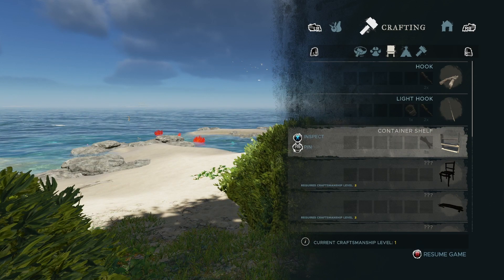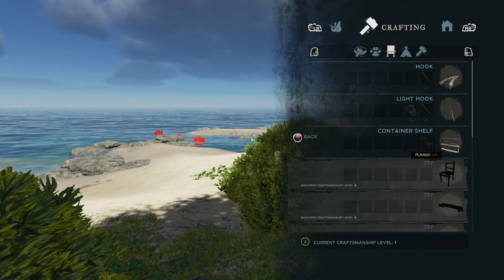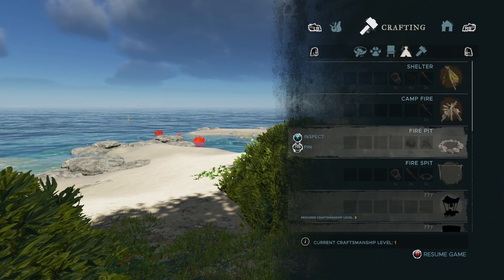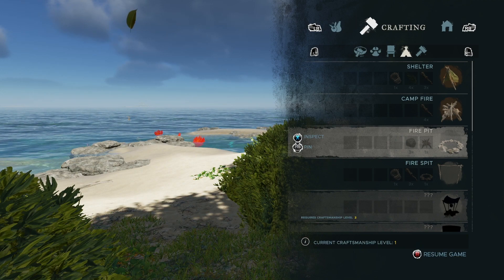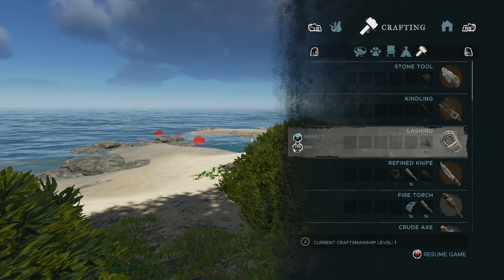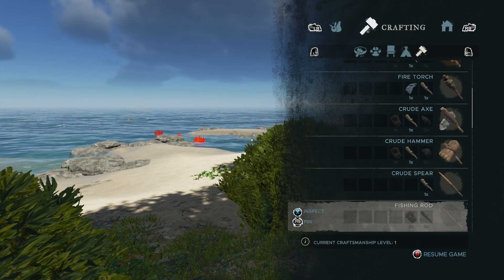I also did see there's a container shelf we might want to look into making — it takes three planks, and I think we have planks on the island somewhere. We already did a campfire and a shelter. There's a whole fire pit we could do — I think we could actually craft that pretty much right now. We'll probably upgrade all that. I'm going to get some more lashing. Oh, look — a fire torch. We could probably eventually do a crude axe, crude hammer, crude spear, fishing rod.